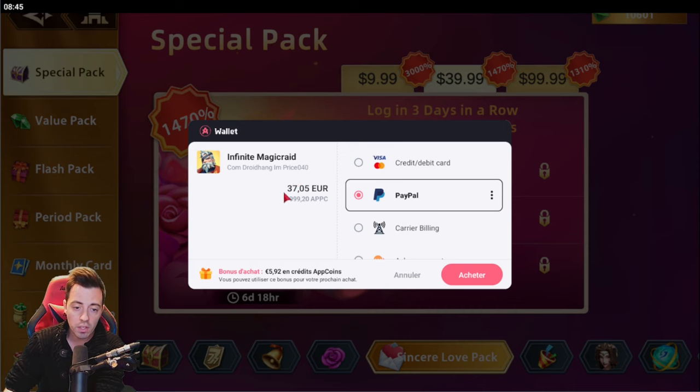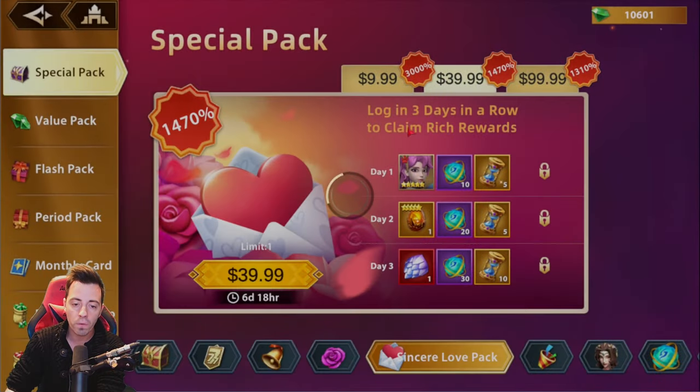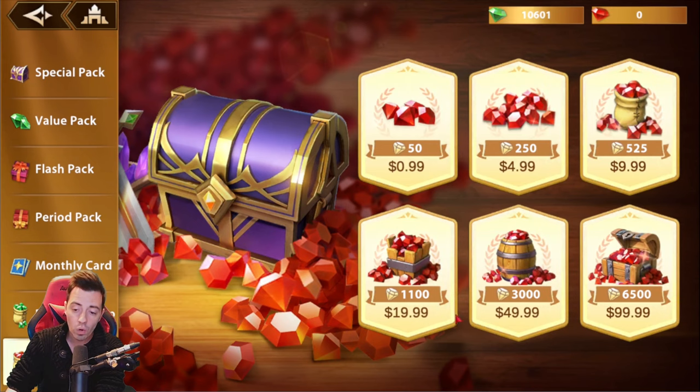If you're using Aptoid, you're going to spend 37 euros and get 6 euros in cashback to reuse for other packs. But if you're using my promo code AKTARIM, you get 5% more — instead of 6 euros, you get 7 euros 78, and that's just for the $40 pack. Now imagine you want to buy a $100 pack as a big spender to buy red diamonds for blessings in the auction house.